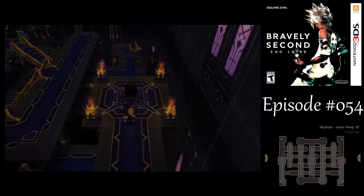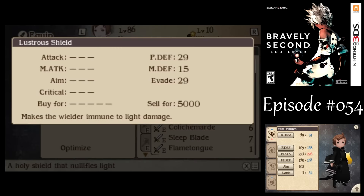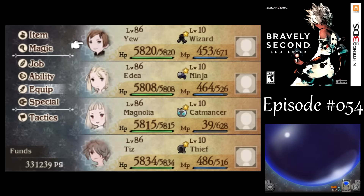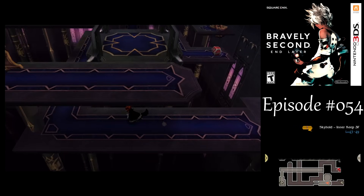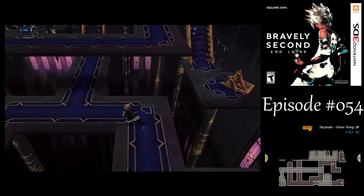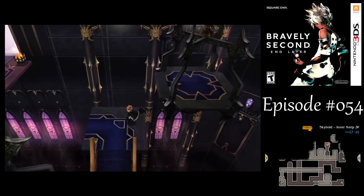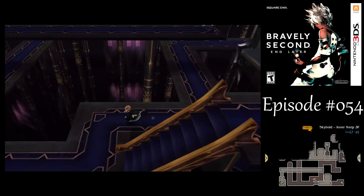There we got the Lustrous Shield — I think it makes you immune to light elemental damage, if I recall correctly. We might want to hold on to that for later, although I don't recall a specific use for it off the top of my head. I'll take what I can get and fill up the inventory checklist. There are some treasures on this floor, but the path up there I think is a dead end for now. We just can't get over to that platform in the upper right of this floor, so there's nothing we can do there right now.